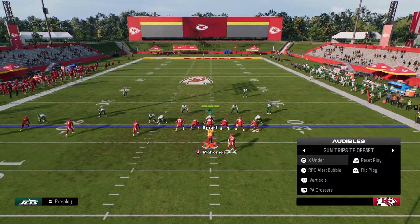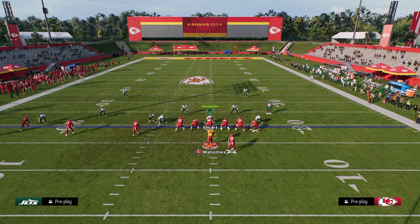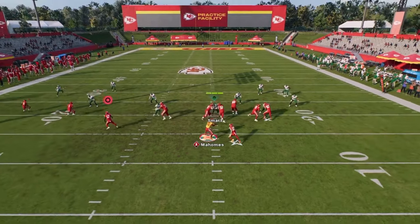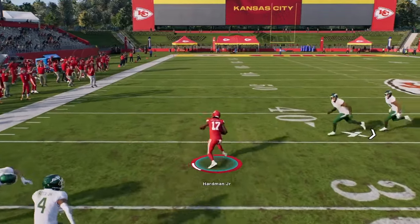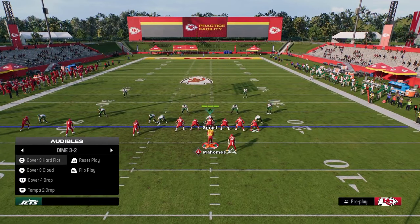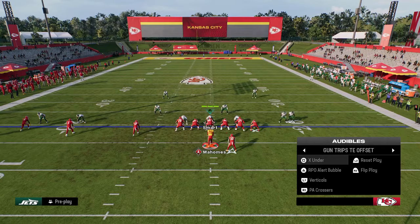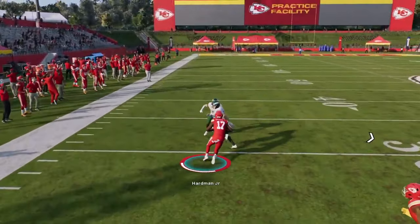The main play we want to call in this formation is the RPO Alert Bubble. The reason this bubble is so good is because in any zone coverage, it doesn't really matter what type — this bubble screen is going to be open the majority of the time. With one juke or one spin, you're going to be in a really good position to get a lot of yardage. It's really good against any kind of zone blitz or double mug defense where they don't have it manned up.